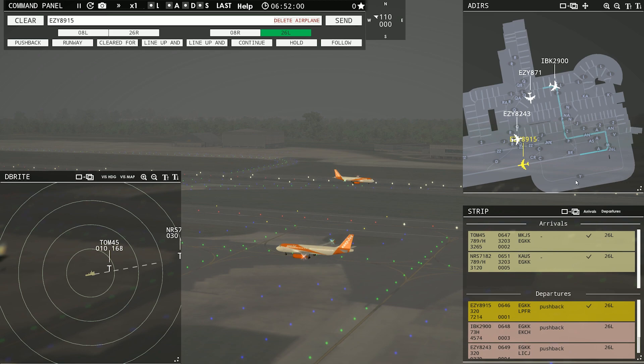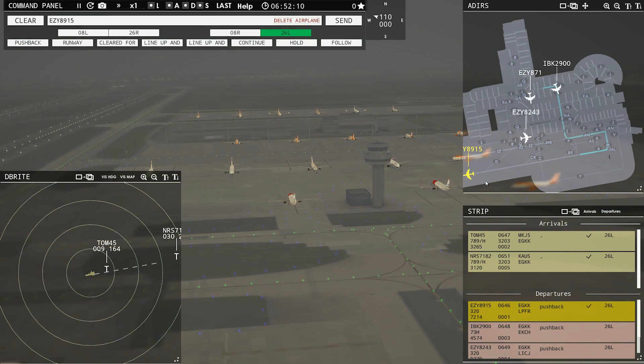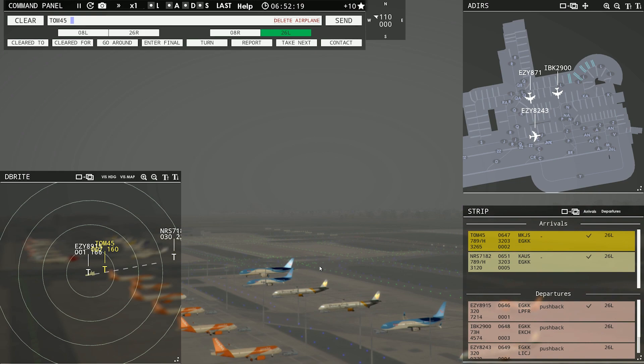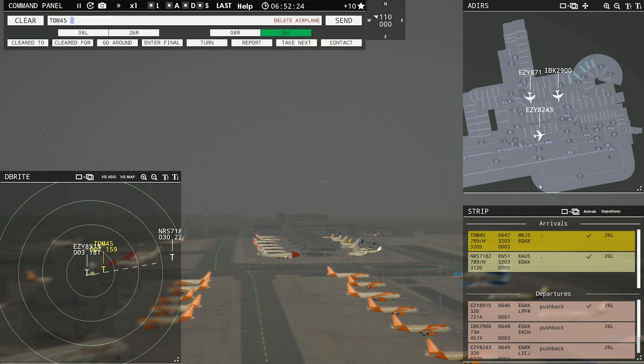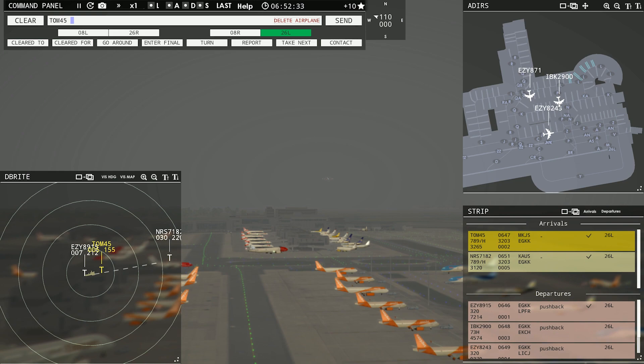Easy 8-7-1 requesting push and start. Easy 8-7-1, pushback approved, expect runway 26L. Ground, 26L, pushback approved. Man, that's a long rotation. TomJet should be right behind him. There's the area arrival coming in. Easy 8901-5, contact departure. For Easy 8-7-1, will be ready to taxi shortly. I'm going to have Easy hold for this guy — he was first. Easy 8243, hold position.